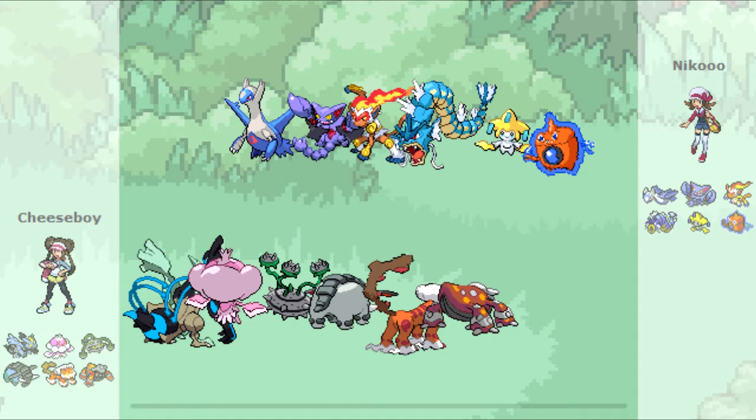So I've got a special kind of Kyurem-Black set here — I made it rather defensive and mixed. I actually gave it a minus speed nature so I could put some more defense EVs in it so it can definitely take more hits. It has Roost, Fusion Bolt, Draco Meteor, and Ice Beam.